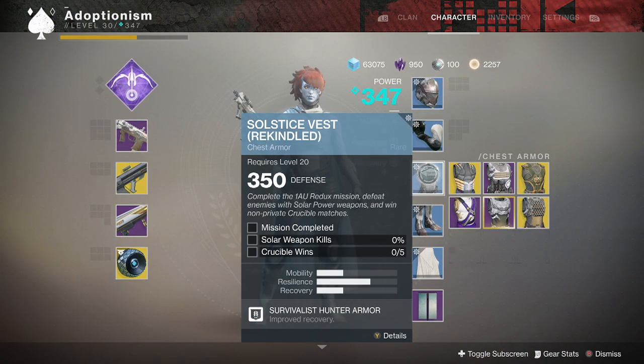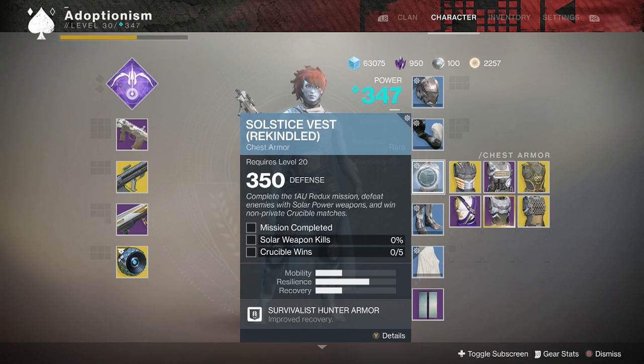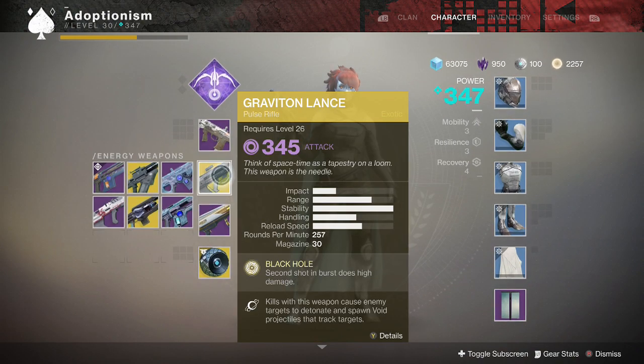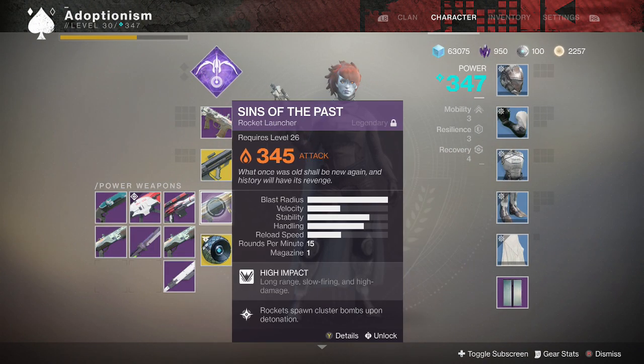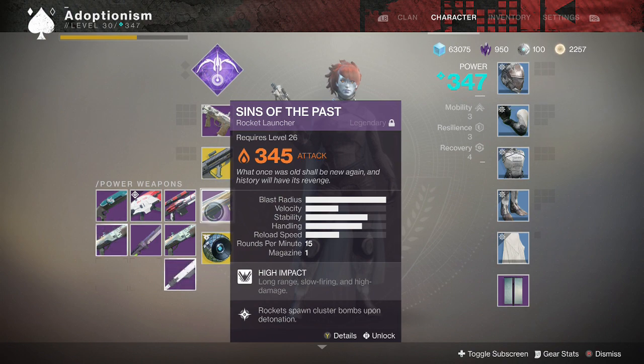Next: the redux mission, defeat enemies with solar power weapons, and win non-private crucible matches. Seeing 'non-private' makes me wonder if with the green armor you could cheese it in private matches, since those didn't specify. Five wins is really not that difficult in quick play. For solar power weapon kills, I'd funnel enemies into a big group for multi-kills, or switch to a sword or shotgun.